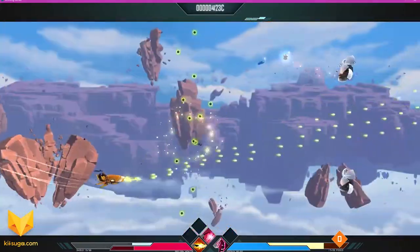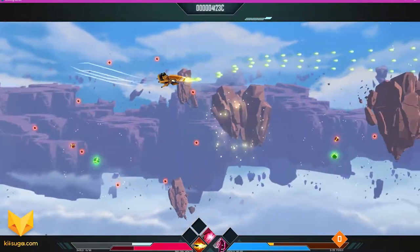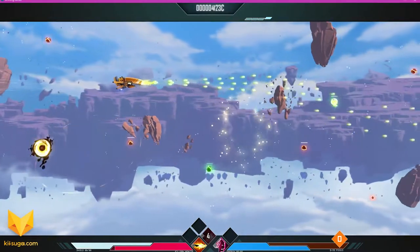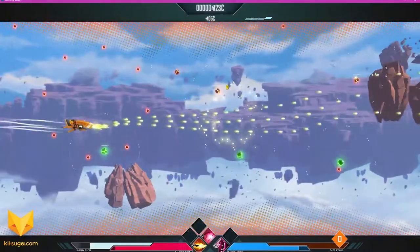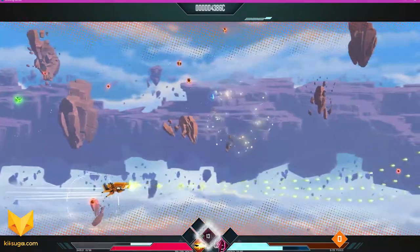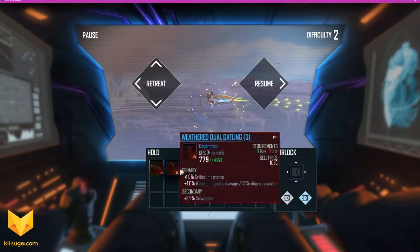We've got shots coming at us — we'll dodge these and we also pick up loot. Watch out for bombs though. On the right side you can see two bars: one is a combo bar and one is an energy bar. If I use my force lance to destroy that mine, you'll see that blue bar go down just a little bit. As long as I don't take damage, my shields will recharge, and I can see what I have in my inventory — these are things I've picked up that I can sell when we go back.